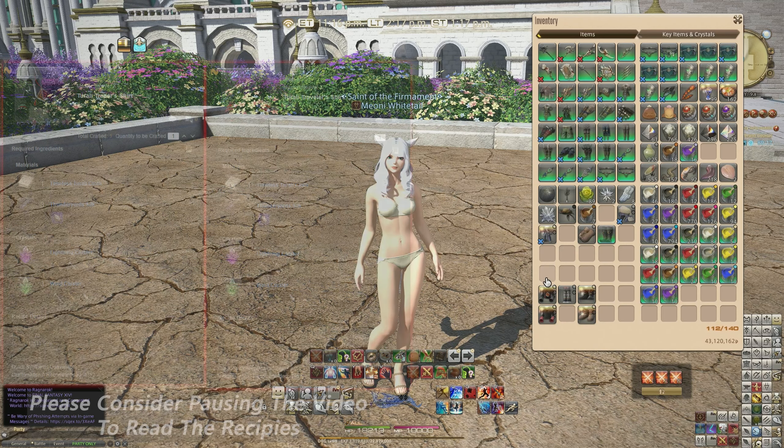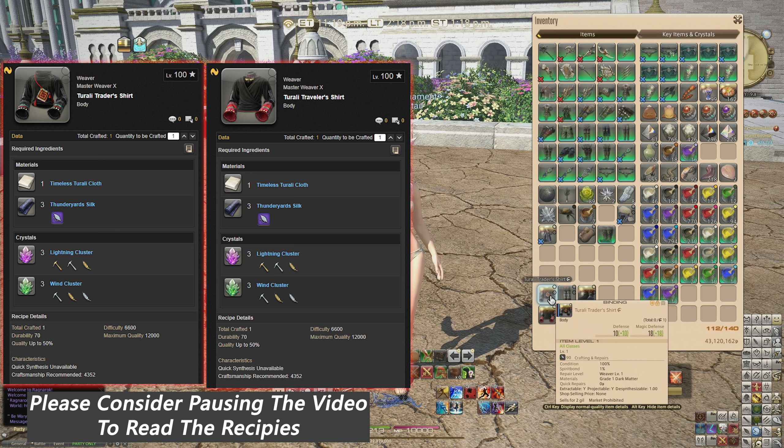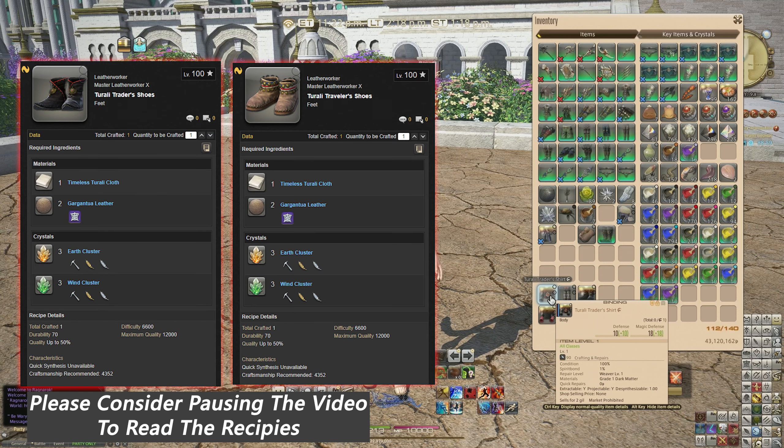This is essentially a five-piece set with interchangeable shoes and chest pieces. There is actually only a Traders set of leggings — there isn't actually a Travelers set of leggings. I haven't missed that off deliberately; they didn't include one in the patch for some reason. So there are five pieces of gear.